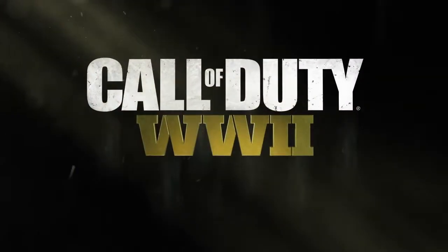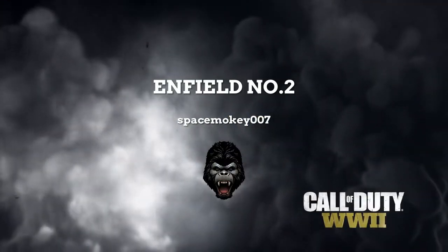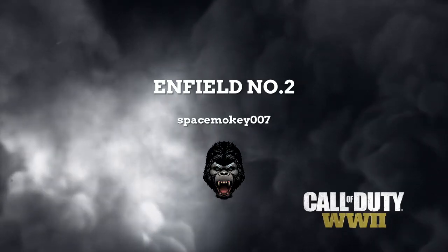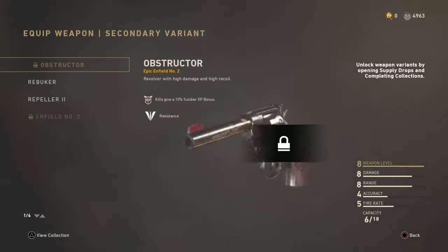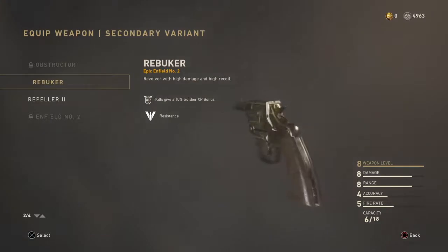What's up, Space Monkey here and welcome back to another Weapons of Call of Duty. Today we're on Call of Duty: World War II talking about a pistol which is actually a revolver — it's called the Enfield Number Two. It has high damage and very high recoil.